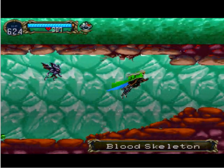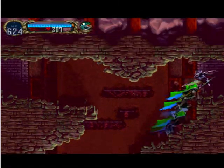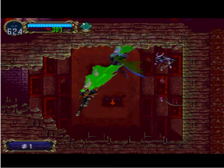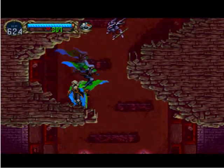These green blood skeletons also respawn quite quickly. And the weird thing in Mother's Room is that candle light thing — all drops of one dollar, so there's basically no point to it.